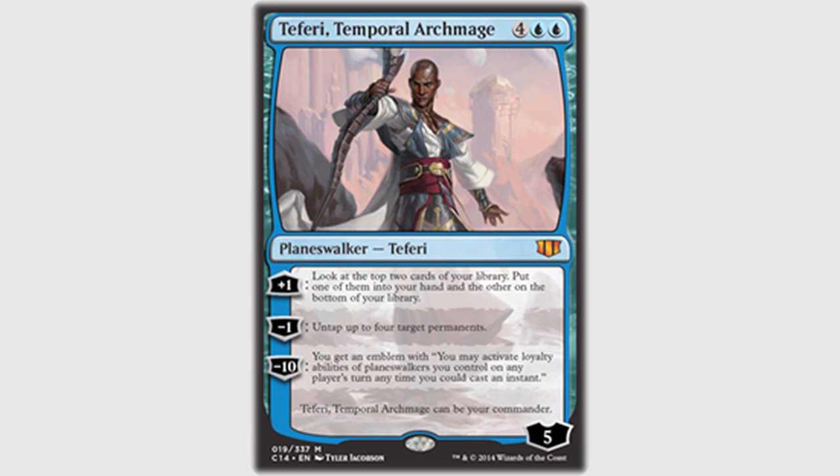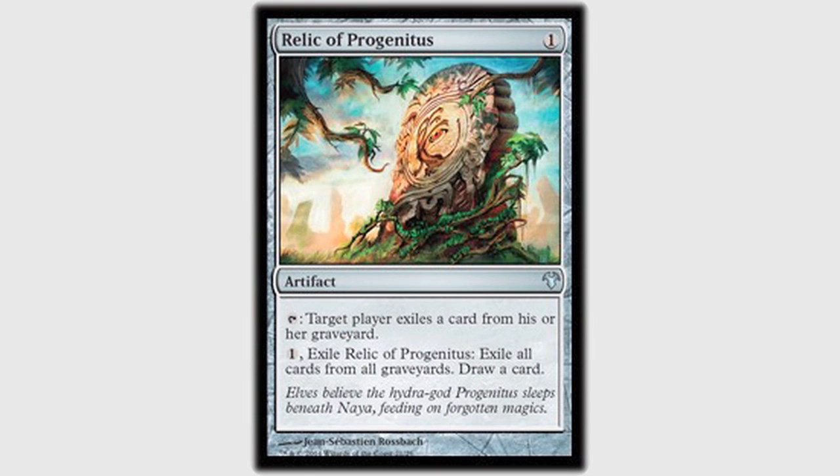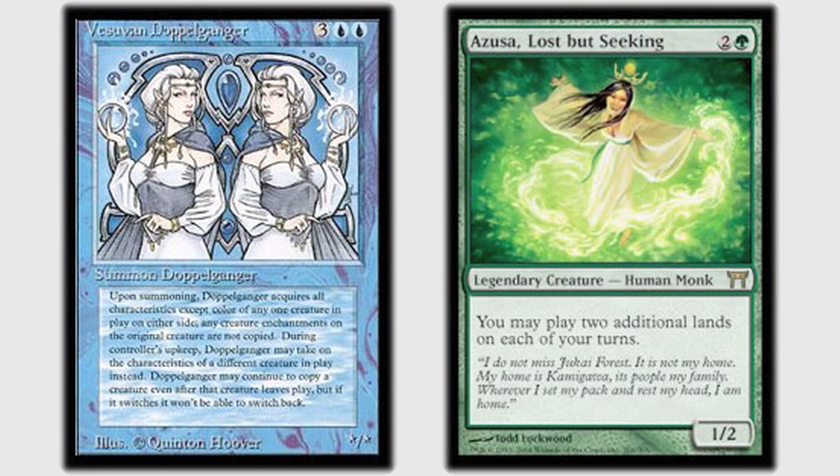My turn seven — Tau — I top a Thran Dynamo on top of my library and draw that. I cast Thran Dynamo, then use that mana to play a Relic of Progenitus from the top of my deck. I use mana from Lotus Vale to cast a Vesuvan Doppelganger, copying Azusa. Basically at this point I've copied every single creature Dan has played this game. The whole idea of my deck is to get a Future Sight effect and an Azusa effect online at the same time so I can just play land from the top, spell from the top, land from the top, spell from the top. And instead, Tau is doing it — who knew you can do this in Mono Blue?